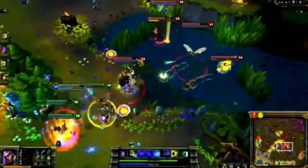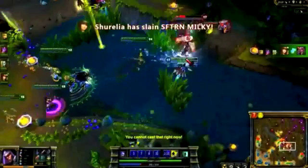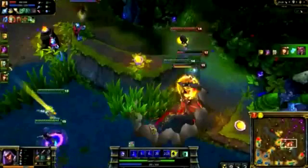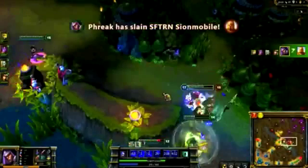We get into another teamfight in the river. Alistar gets caught and dies quickly. We push onto Kale, and when I get kicked out by Lee Sin, I chase with flash. Taking down Kale, I move on to find Vayne. I know we'll win this fight.